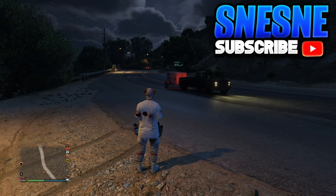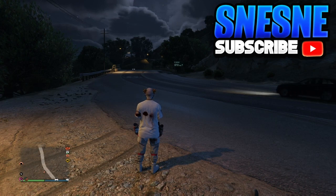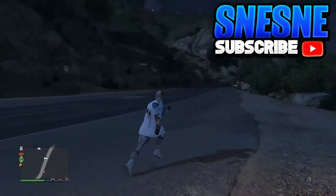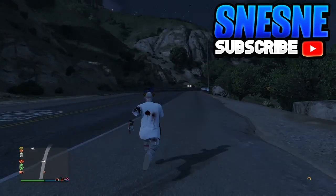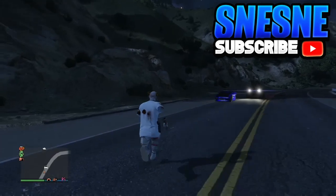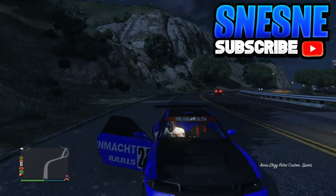Once you call your LG Retro Custom, make sure it does have a custom plate. If you don't know how to get a custom plate, just look it up — it's really simple, you just need a Social Club account. Once you have your LG Retro Custom with the custom plate, find a spot where you can teleport out of your car and teleport back into your car.